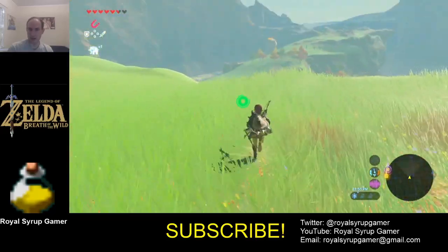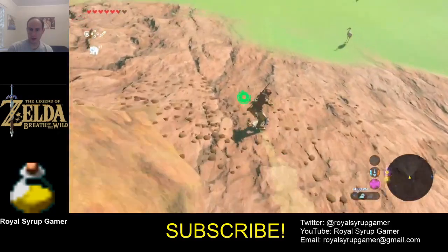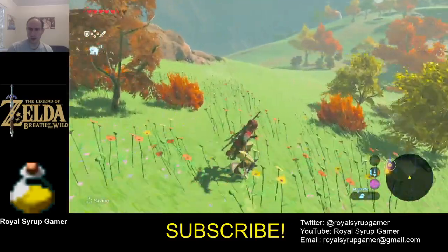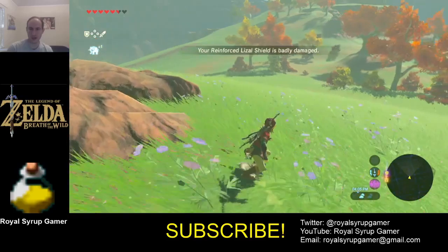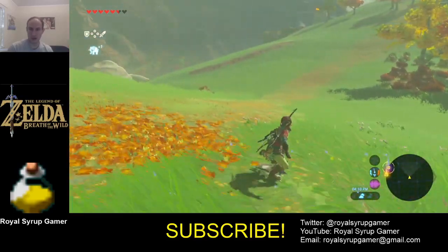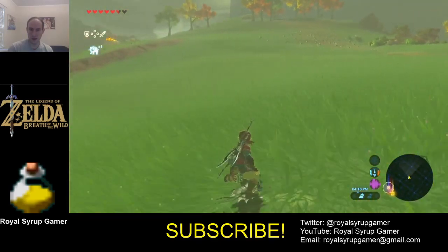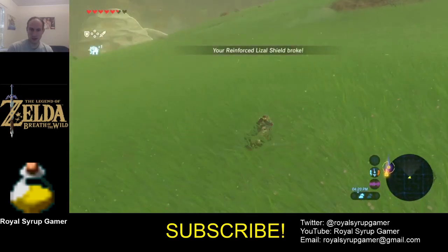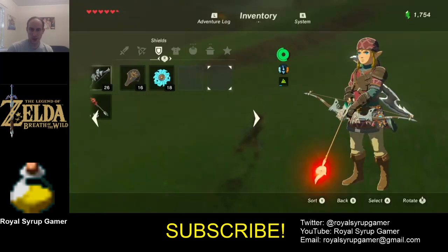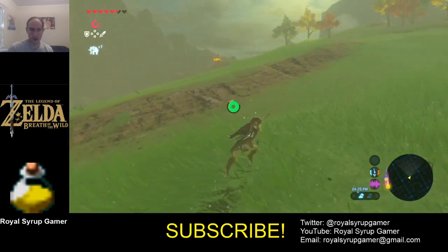There's another Moblin — I'm just gonna run by him. That's where I'm going, that shrine right out there. Let's ride the shield down here. Finally found a place where it's actually fast to ride the shield. I'm sure it'll break in a second though, and that'll be sad. There it goes. I'm down to two shields — I need to find a shield or take one.